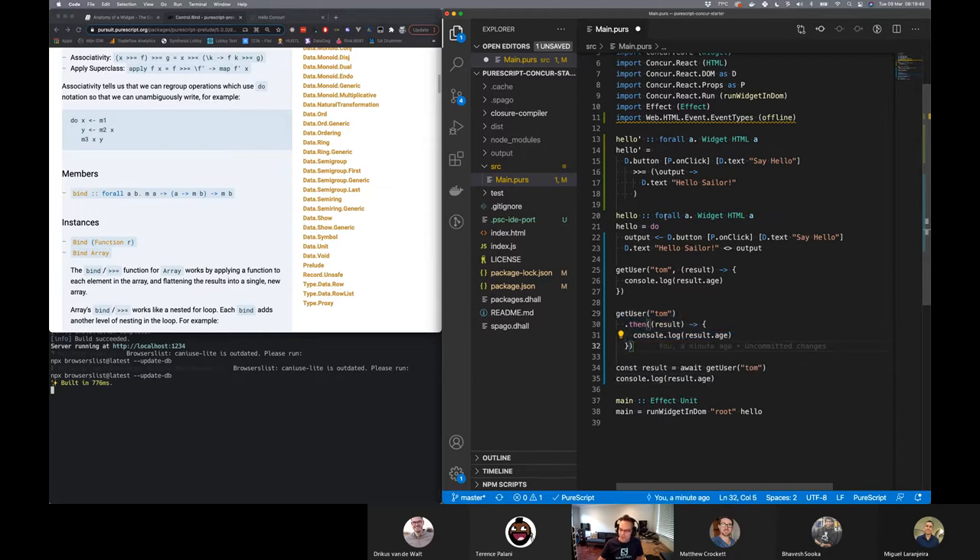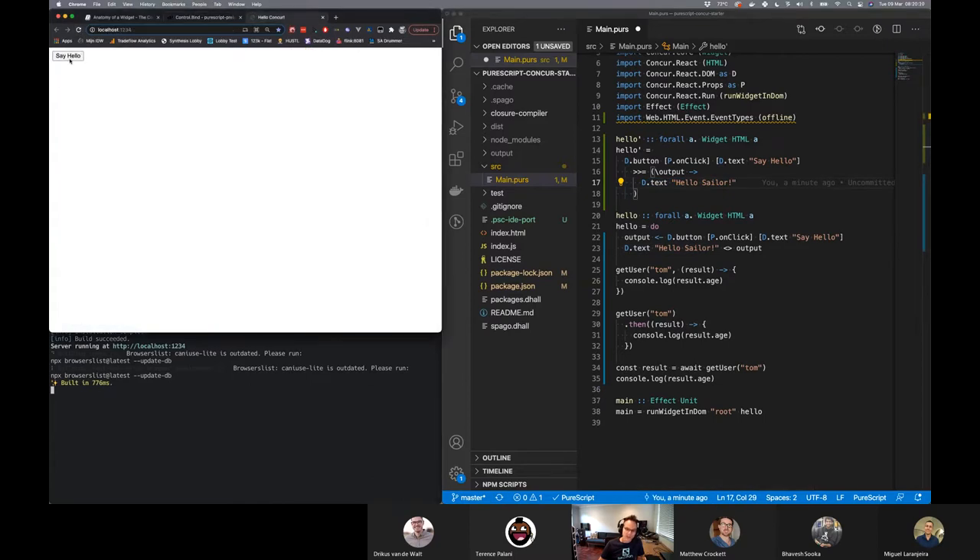This kind of distinction is exactly here. We've got the one where we're passing in a function into the bind — like a dot-then — and there's the function that must execute once this button has been clicked. Without understanding the syntax, you could read it like that: we've got a button that says 'say hello' on it — when it's clicked, run this function, and produce an element which is D dot text 'hello sailor.' That is what it does. When I click the button, it writes 'hello sailor' as some text.